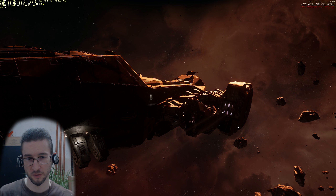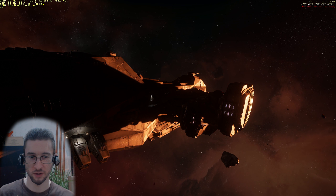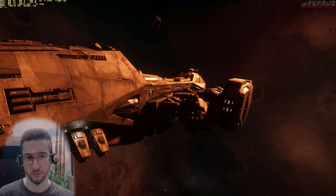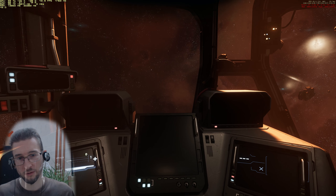So here we have the Reclaimer — big ship. Quick sound design check. The name Nostromo came up; they said they wanted to model it a bit after the Nostromo long feeling. And I think it also has a little bit of Firefly, of Serenity, in the general shape. Okay, so let's get started.